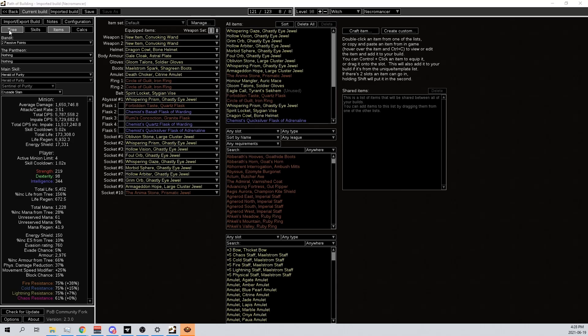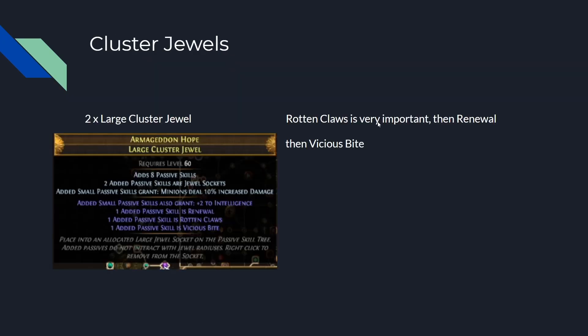Cluster jewels: I do two large cluster jewels because I need Rotting Claws to get 100% impale — running two of them to go from 77 to 100%. I like to run Renewal and Vicious Bite as well. I highly recommend all three mods, but if you have to go budget, Rotting Claws and Renewal would be cheaper. Eight passive is recommended because you only spend seven points to take the whole thing.